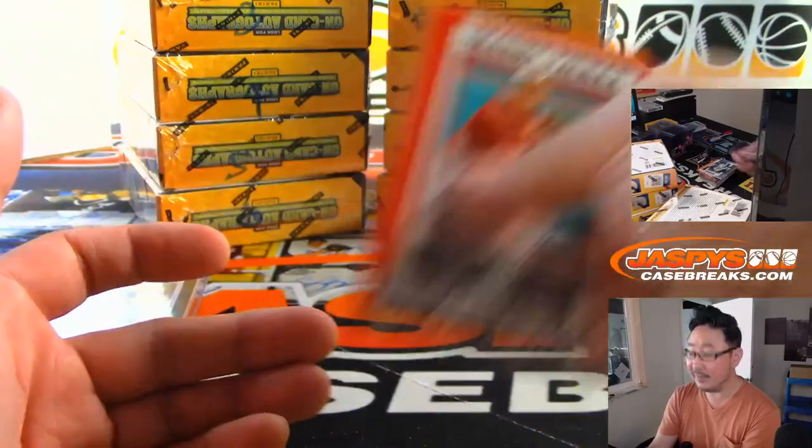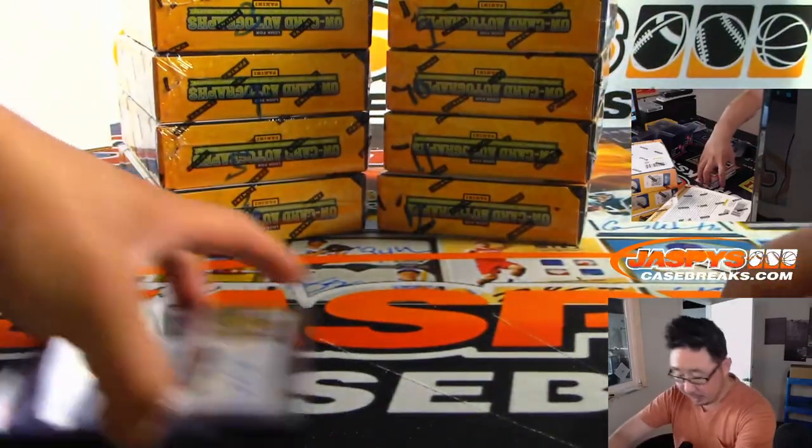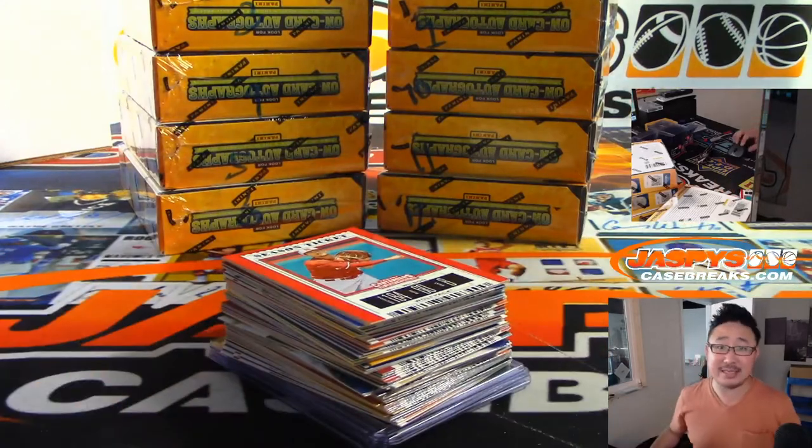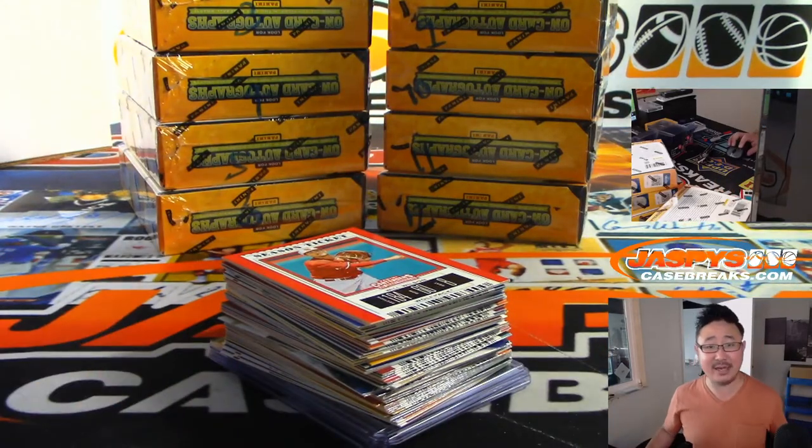Alright, and that's that. There you go, folks. That's a quick one box random pack break of the brand new 2019 Panini Contenders Draft Picks Baseball. There's more in the stories you can see on camera right there. JaspysCaseBreaks.com — we'll see you next time for the next one. Bye-bye.